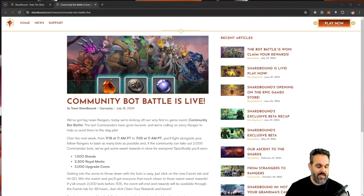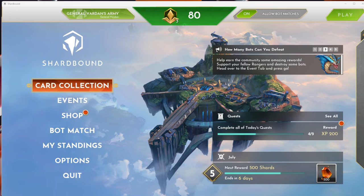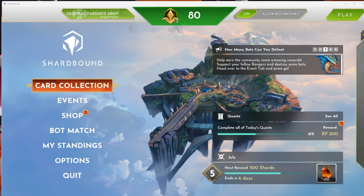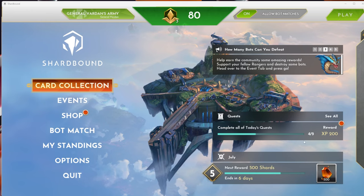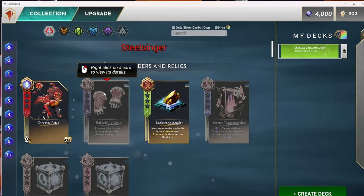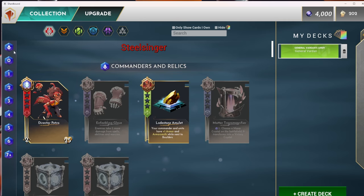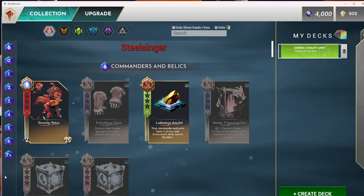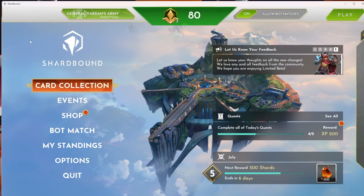Let's jump into the game so I can show how it works. Unfortunately I'm gonna have to take my camera off because for some reason my camera is not working with the game. When you open the game, you're gonna see your card collections, where you have the different factions that you can play and the different cards. You can also upgrade the cards you have, and separate the cards by faction and also by the mana needed to use them.